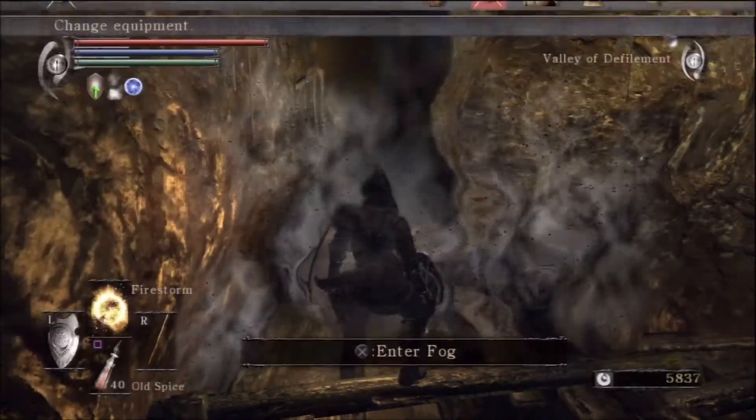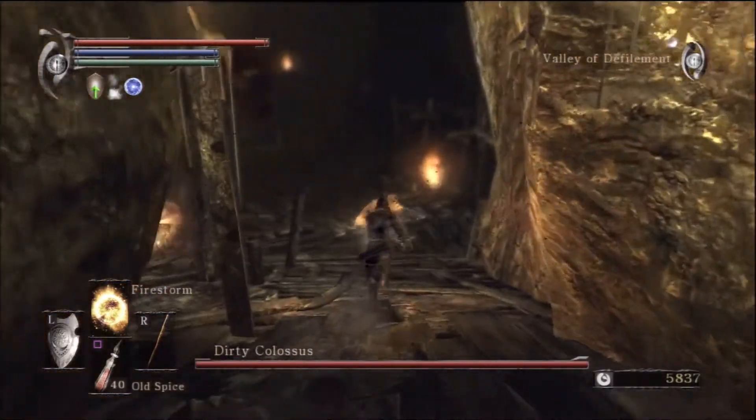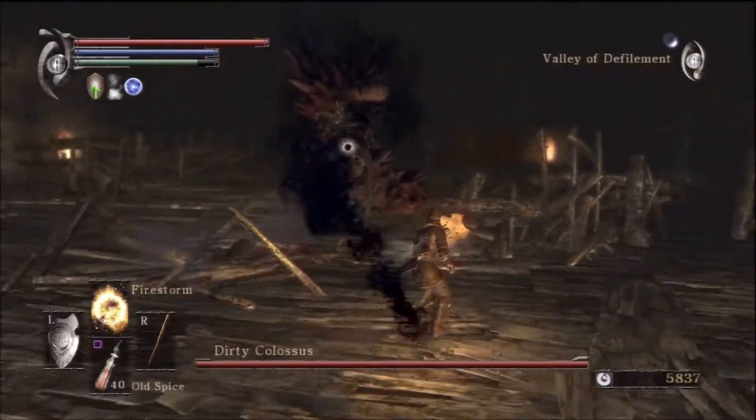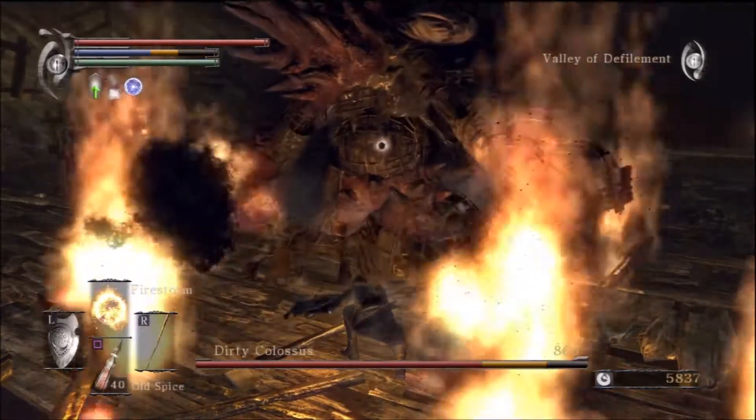You'll see what I'm going to do here. I'm going to go ahead and get my dragon longsword out, just for good measure, because I want to have a weapon with fire attack. I'm just going to run up and get in his face and blast him with a Firestorm. See, he's trying to shoot that tar shit out — that's about all this thing can do.